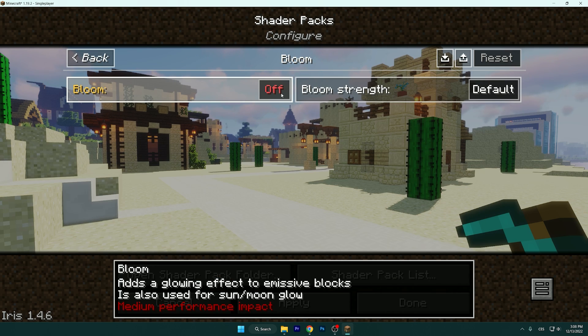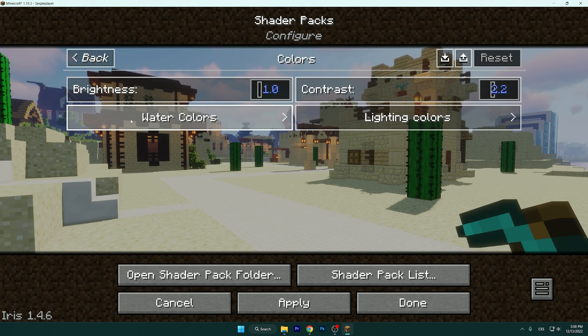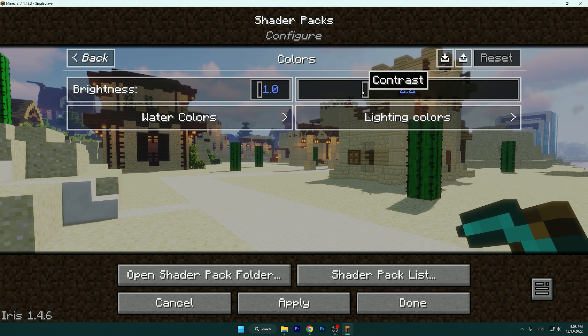Turn off Bloom because it really impacts your FPS and performance. Set it to Low — this is the best setting for performance.